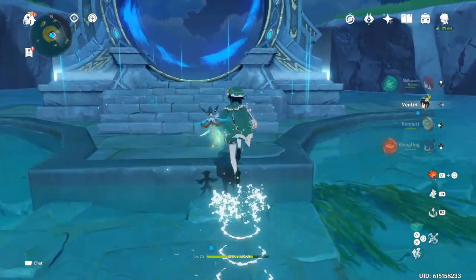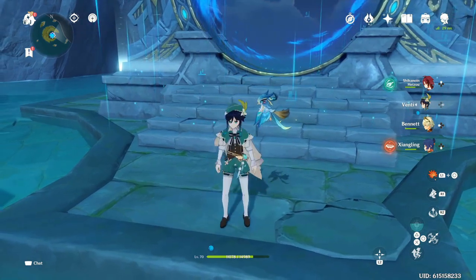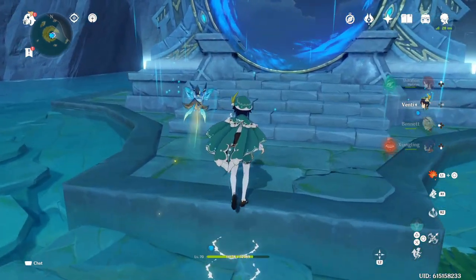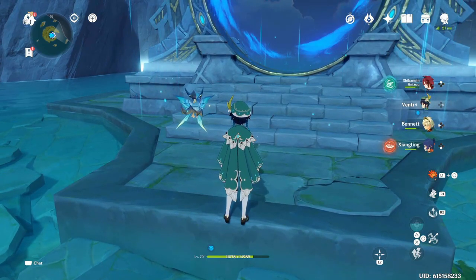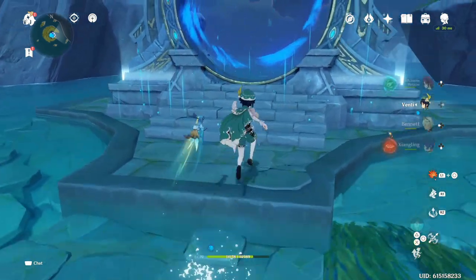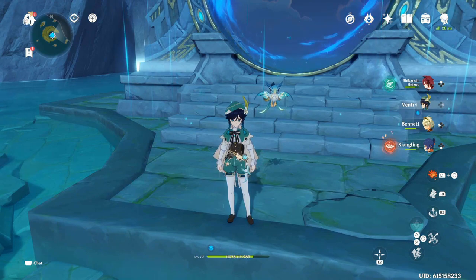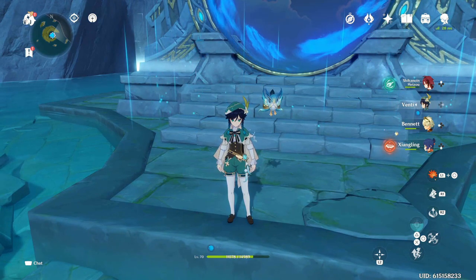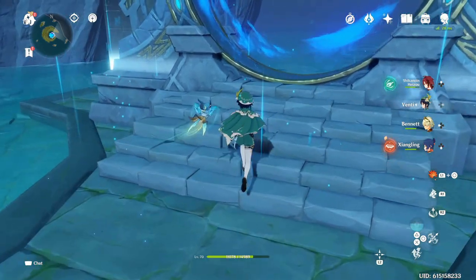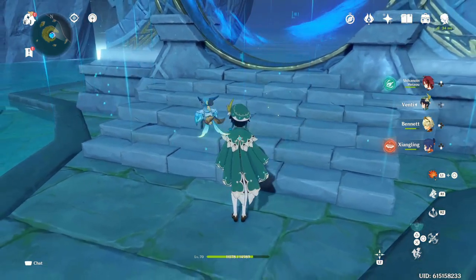Now I'm at the Spiral Abyss and I'm going to show you a showcase of Venti. The reason I'm doing this separately — even though I already did one during a Hazel showcase — is because I just got good five-star artifacts for Venti yesterday. Also, in that previous video I barely used Venti, so this time I'm going to use Venti more than Hazel.